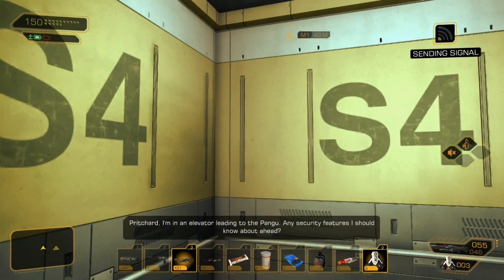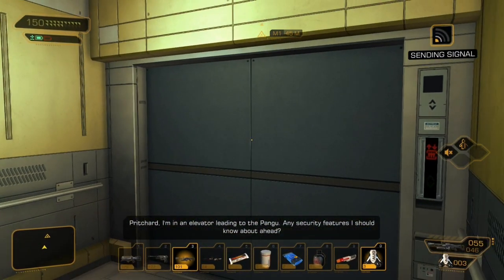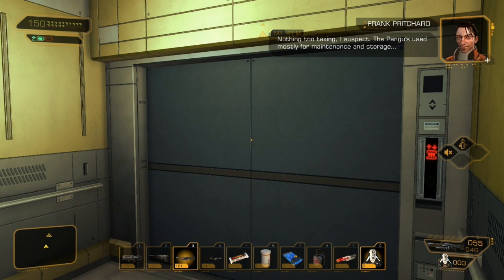Richard, I'm in an elevator leading to the Pangu. Any security features I should know about ahead? Nothing too taxing, I suspect. The Pangu is used mostly for maintenance and storage. Look for a second elevator once you're there — it'll carry you straight into the tower.